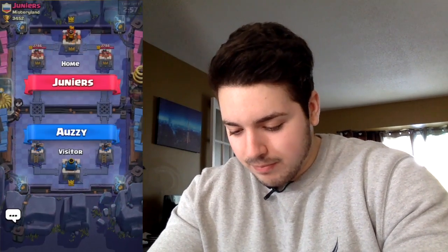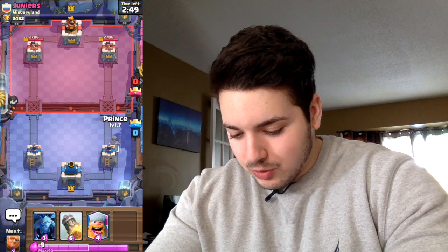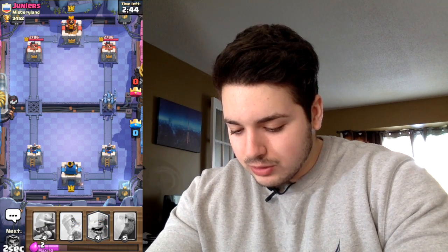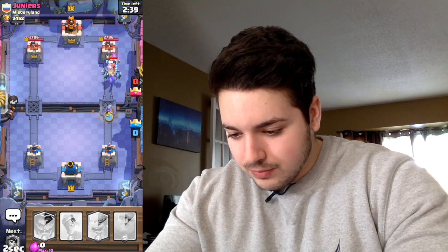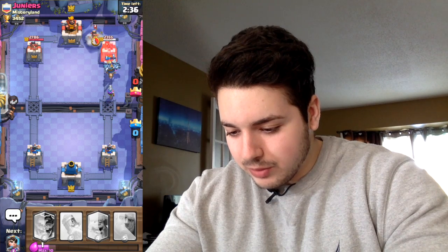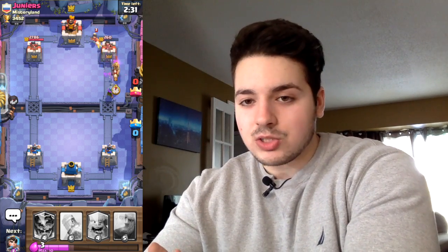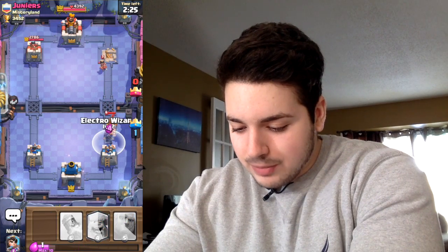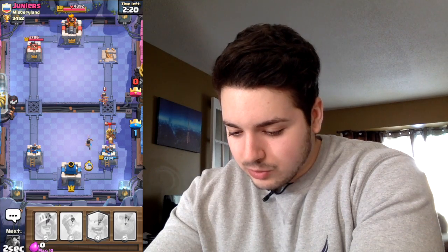I've got some pretty decent cards. Let's go ahead and play a game. I normally like to start with the Giant first, but I'm going with the Prince, throw the Minions behind him, and put the Musketeer to take care of his barbarians. We're gonna take a lot of damage off already — we basically almost got a tower in the first push. We did get a tower! Using Electro Wizard now to stop that attack and reduce the damage he'd put on me.